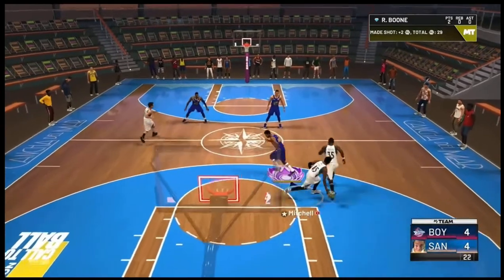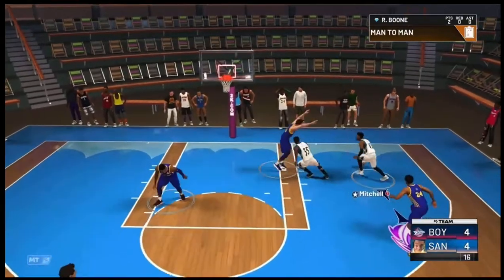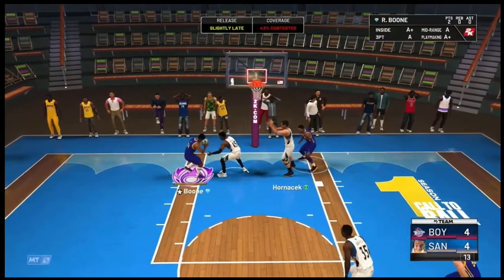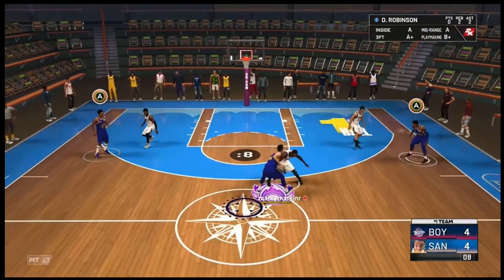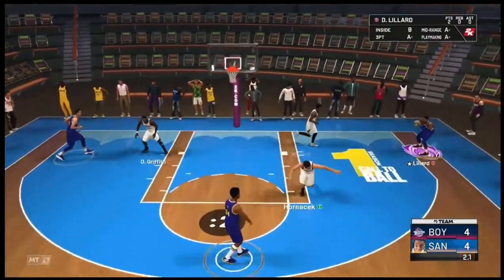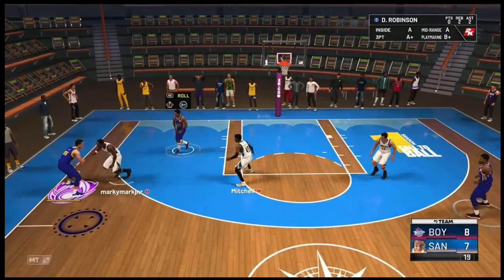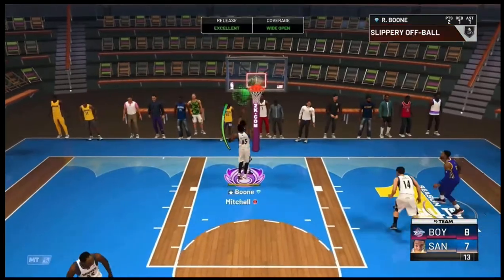I get the stop, then get the rebound up to Duncan Robinson, up the court to Lillard, and I smoke the layup. I get it out back to Duncan, Lillard in the corner, and I'm going to green it. I give the board to Ron Boone, back to Duncan Robinson, set the screen, Ron Boone slips, gets in front of the man, and greens the layup.